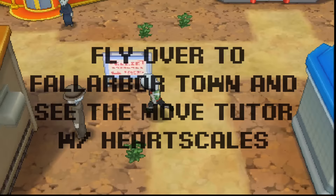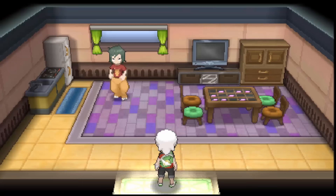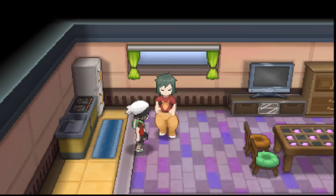Now I'm going to teach you guys how to get Hyperspace Hole and Hyperspace Fury. What you're going to do is fly over to Fallarbor Town. Fallarbor Town is where the move relearner is — the move tutor, he is the Pokémaniac. You're going to need to farm some Heart Scales; you can get them from Luvdisc just by fishing for them. You can look up another tutorial on that — I'll actually link one in the description below.